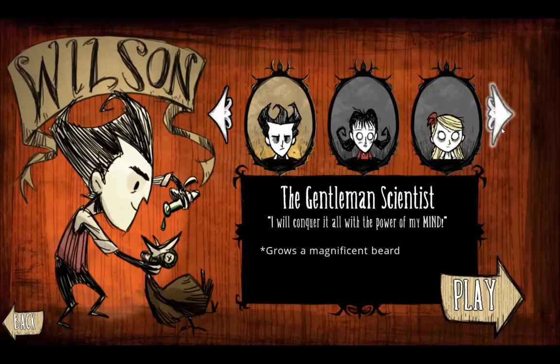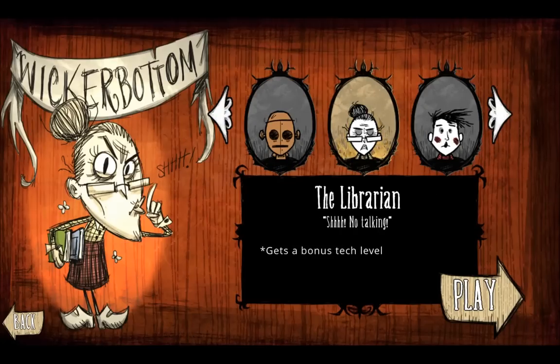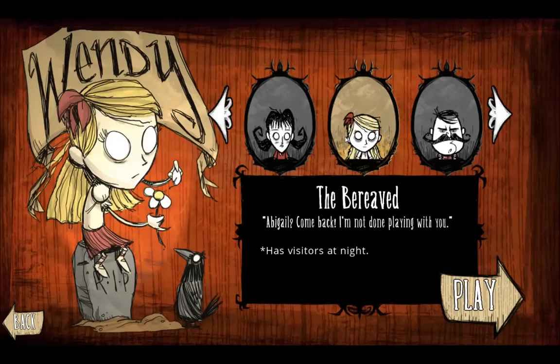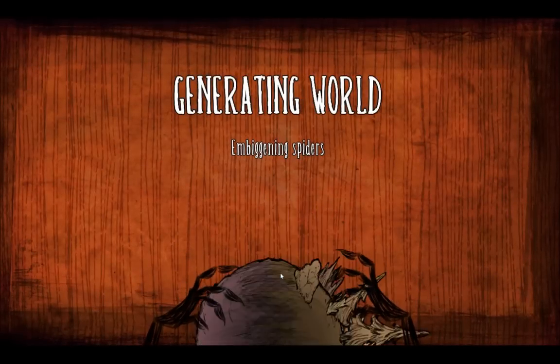Still my favorite character is Wilson, but the only character we haven't played yet is the librarian, Wickerbottom. From what I've heard, she actually seems kind of OP — she can craft the first level of items from anywhere without a research machine. We also have Wes, who would make the game a lot harder — he can't talk and has trouble staying alive. We have the bereaved Wendy who has her friend Abigail. We'll go with Wendy since I've never played her before, and we'll leave Wes for another time when we decide to play on hard mode.